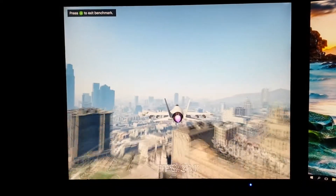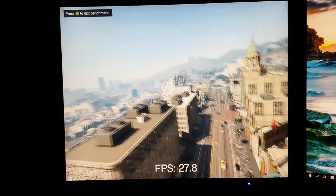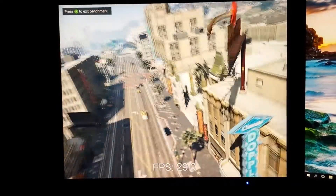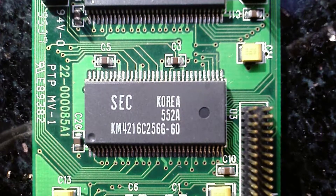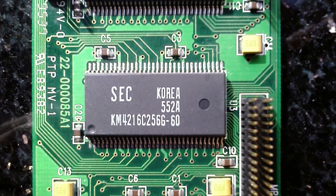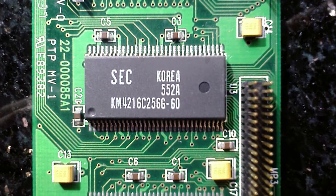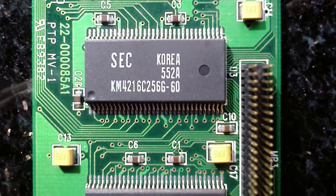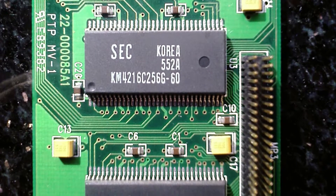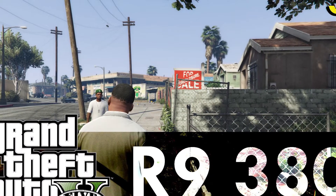Without taking a severe FPS hit. Basically, the R7-370 doesn't need 4GB of VRAM — the card simply isn't able to handle large loads of data. The ideal situation would be 4GB of VRAM in an R9-380. That's one to consider; you'll be paying an additional $20 to $30, but then you can truly enjoy a 4GB VRAM experience.